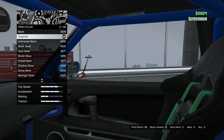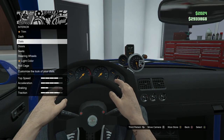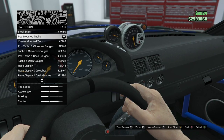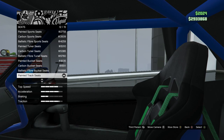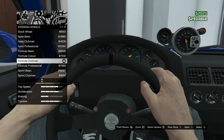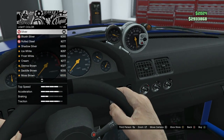For the interior trim, keep the trim design stock. Trim color get graphite. Dash keep on none. Dials, you want to put pod mount tacho. Doors keep on none. Seats, get the painted track seats. Steering wheel, get the Formula Clubman. For the light color, keep that silver.